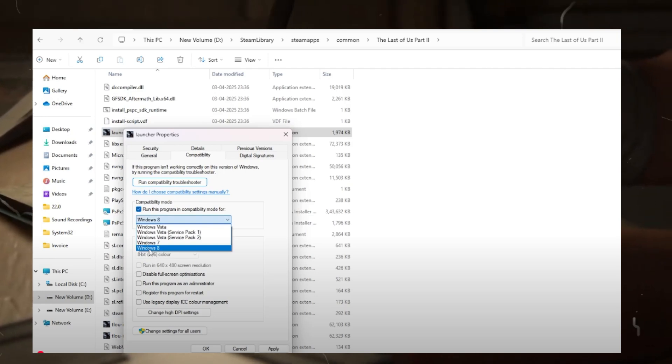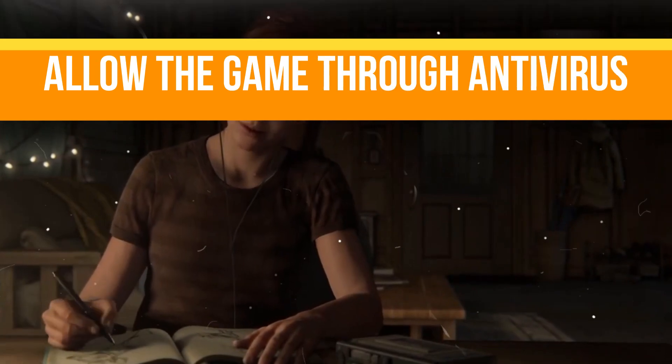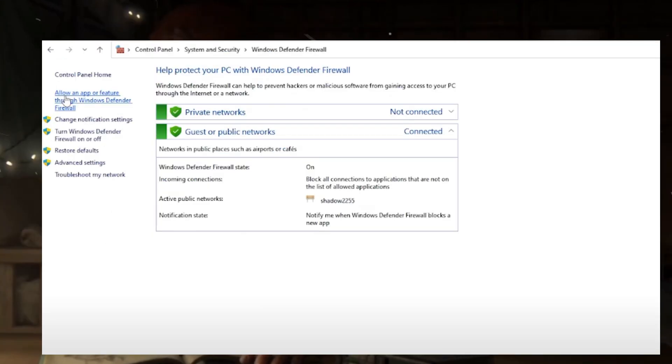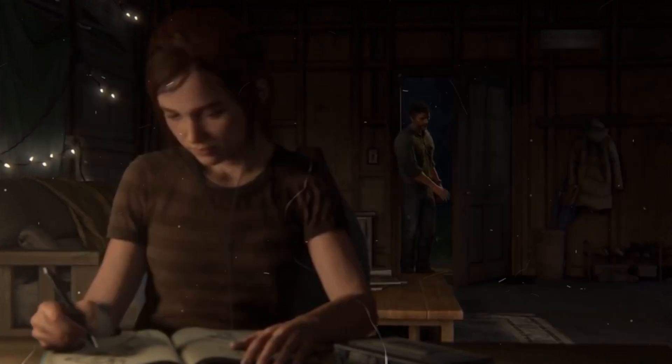The next thing is we need to allow our game through the antivirus and firewall. Open Windows Defender Firewall, allow an app through the firewall, add the Last of Us .exe file, and make sure both the Private and Public network boxes are checked.